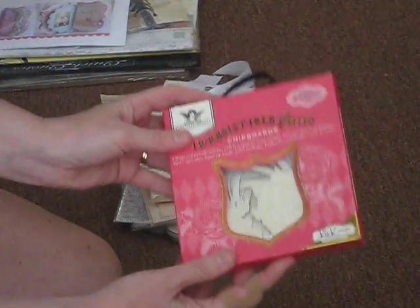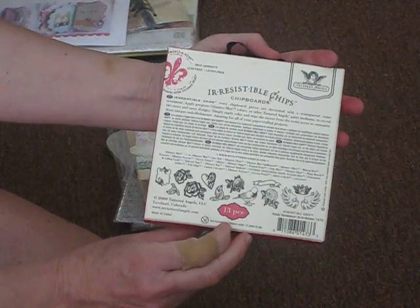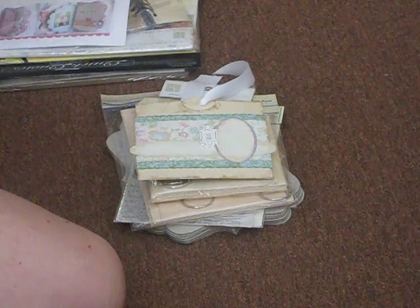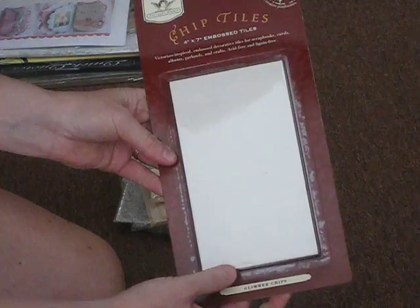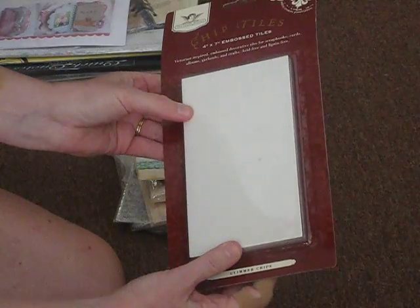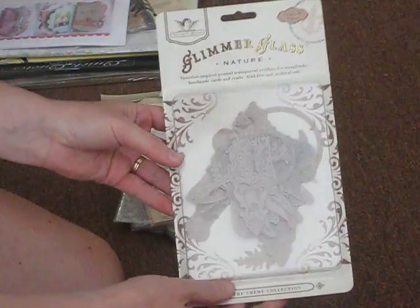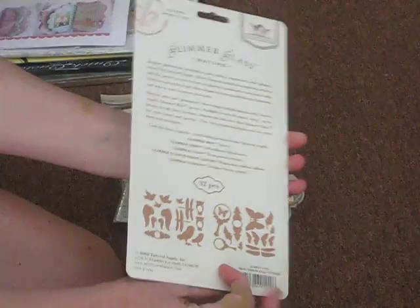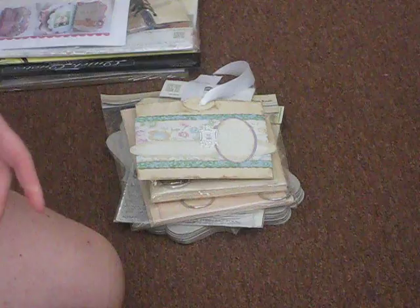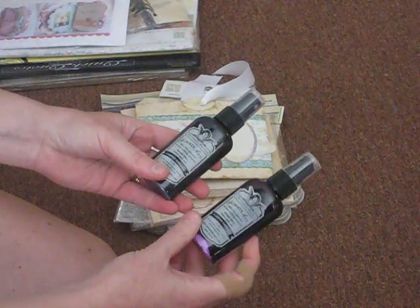And chipboard chips — these have flowers, birds, and chip tiles. I'm not sure how to use these, but I'm sure I'll figure it out. And more screens — these are Nature — so those should be fun to work with. I also got some more Glimmer Mist.